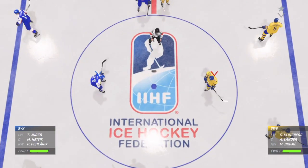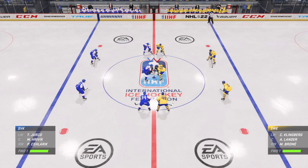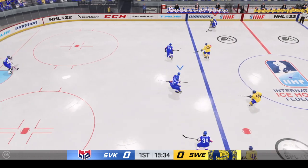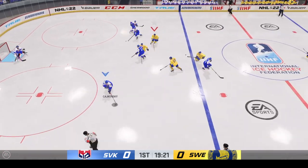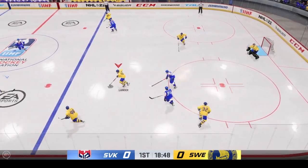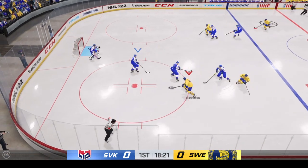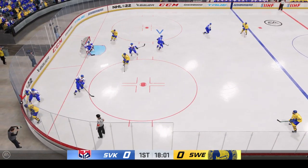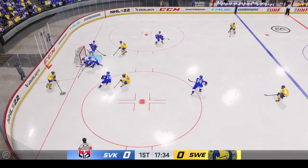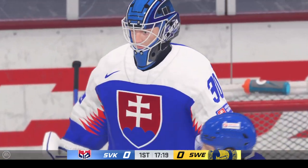Just moments away from puck drop, both teams seem ready to go. And this one is officially underway with the puck drop. Feeds the puck over to Kajkovski. Into the offensive zone. Great reach with the poke check. Right up the gun into the attacking zone. Almost lost the puck but hangs on. You'll need more than that to beat him. Goaltender covers up and will get a face-off.